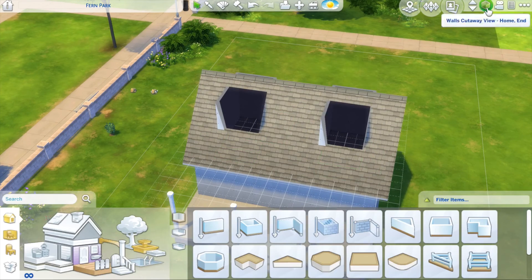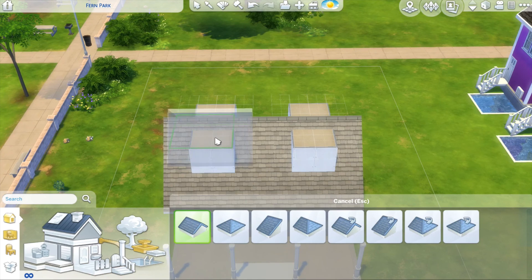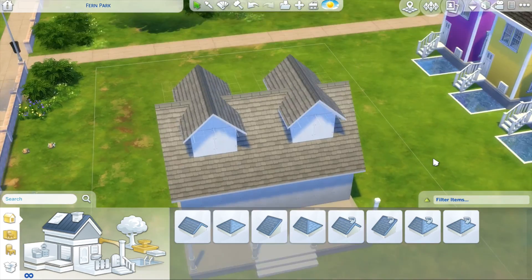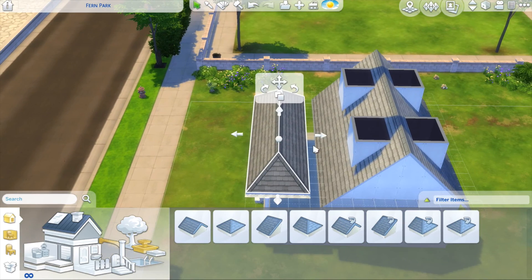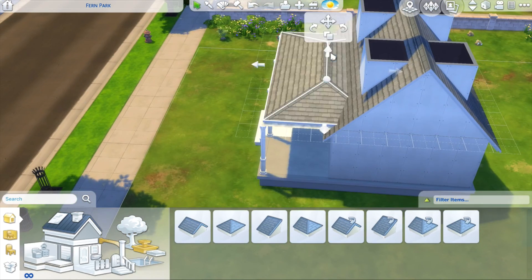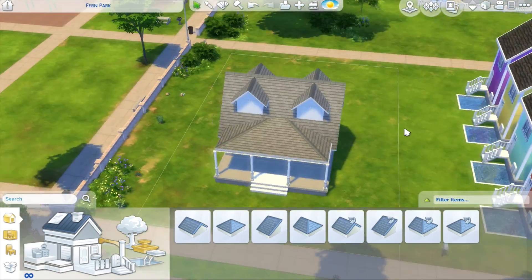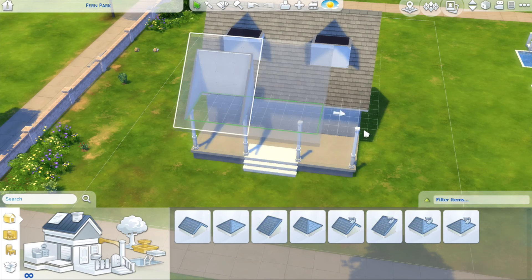It's not a starter home because I decorated too much for that, and I already made a base game starter home a couple of days ago. It's a pretty small home with a very big garden with lots of space, and all of the toddler stuff you need — a high chair, a potty, play stuff, a bed, everything toddler-related. It's a bit more of a traditional house. I've built modern houses the past couple of weeks so I went for traditional this time.